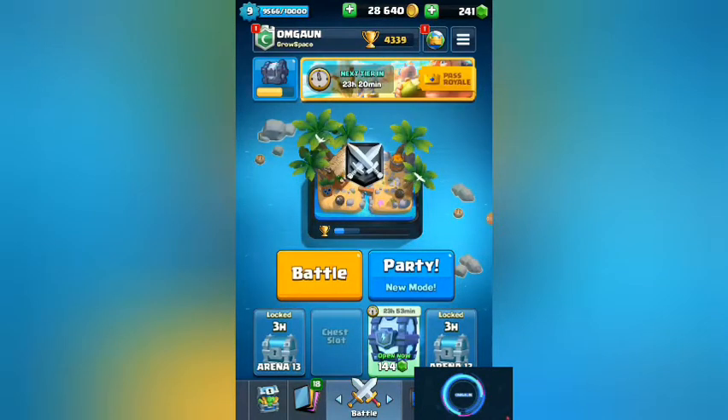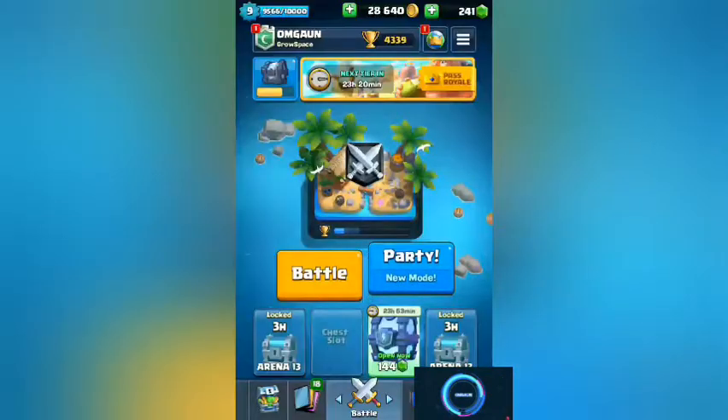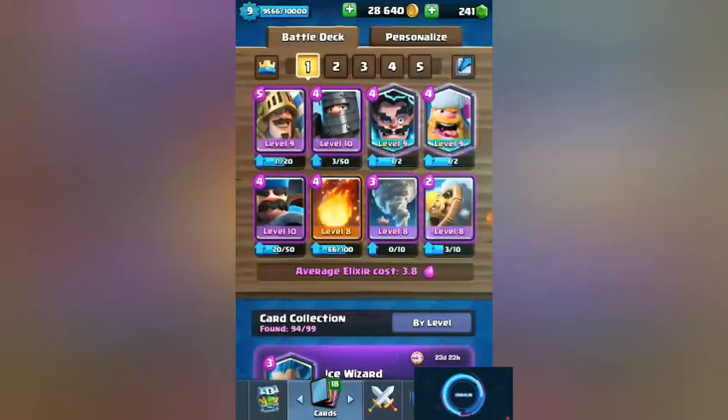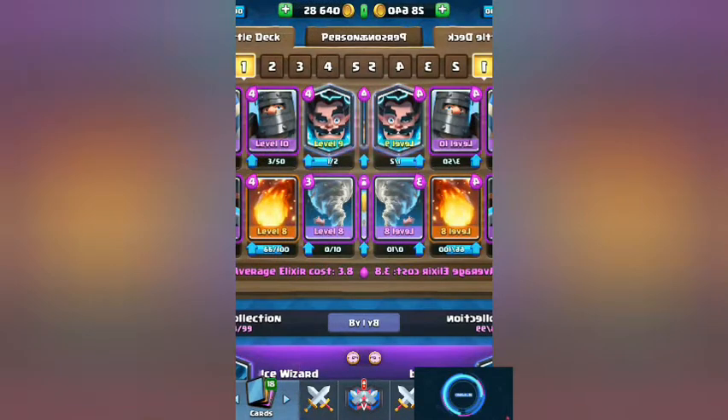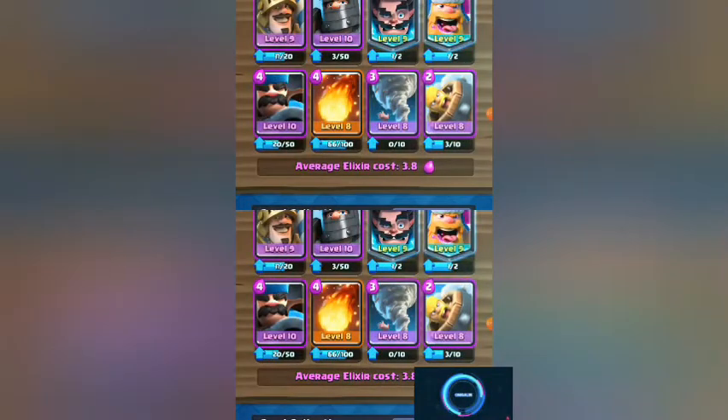Let me show you my deck real fast. This is my deck: Prince, Dark Prince, Executioner, Lumberjack, Hunter, Fireball, Tornado, and a Barbarian Barrel - I keep calling it a Goblin Barrel, but it's a Barbarian Barrel.